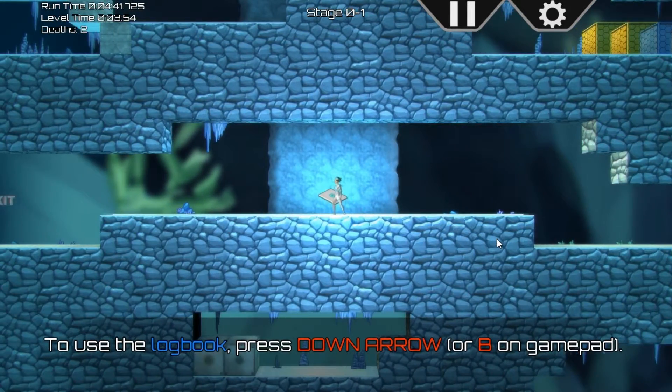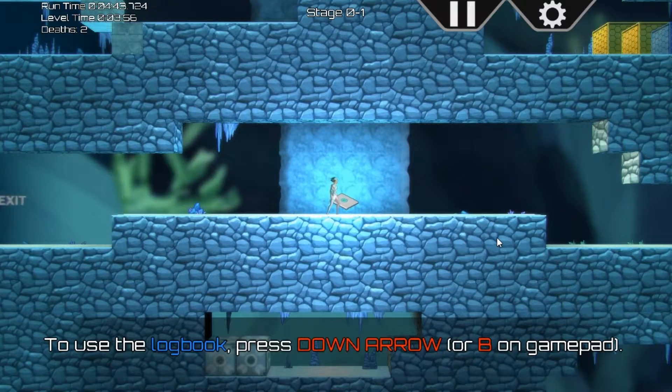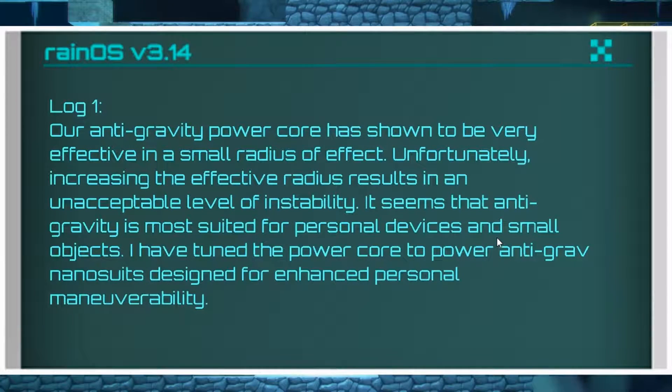We got another log. Log one: 'Our anti-gravity power core has shown to be very effective in a small radius of effect. Unfortunately, increasing the effective radius results in an unacceptable level of instability. It seems that anti-gravity is most suited for personal devices and small objects. I have turned the power core to power anti-grav nano suits designed for enhanced personal maneuverability.' That's cool.